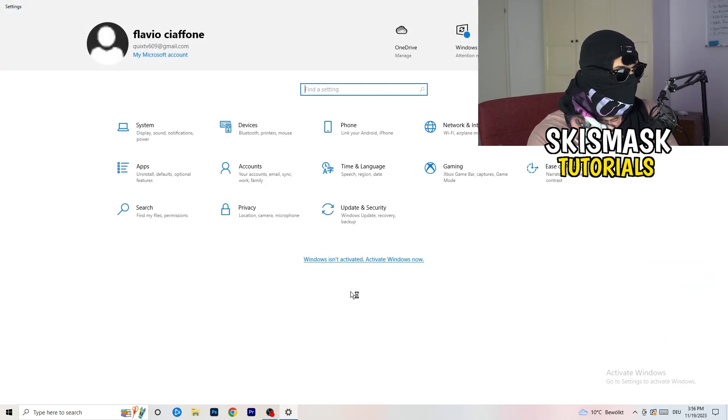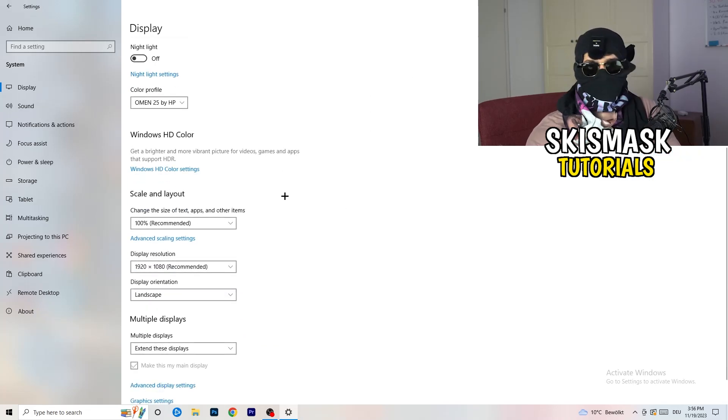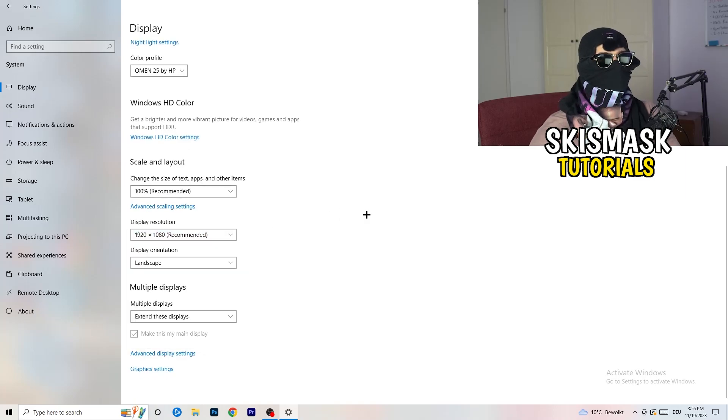Go to System > Display. If you have two monitors, identify which one is your main gaming monitor. Under Scale and Layout, change the size of text, apps, and other items to 100% as recommended. Make sure your display resolution matches your in-game resolution — if you're using a stretched resolution like 1280x1024, keep it consistent with your monitor settings.